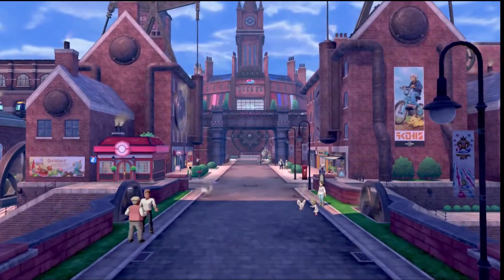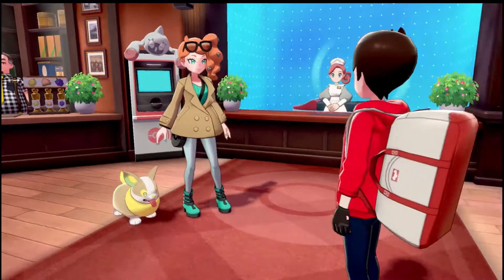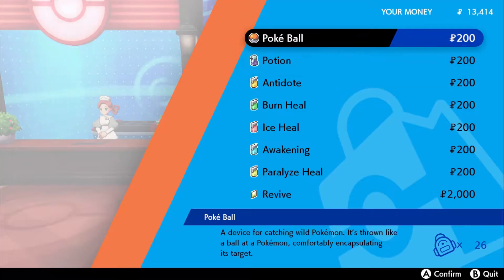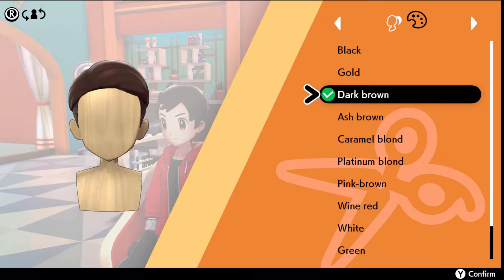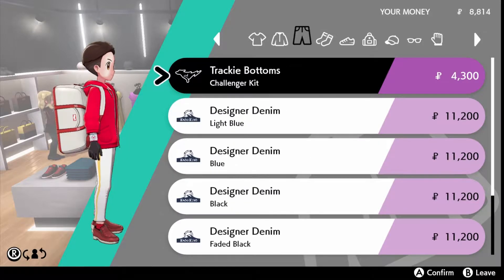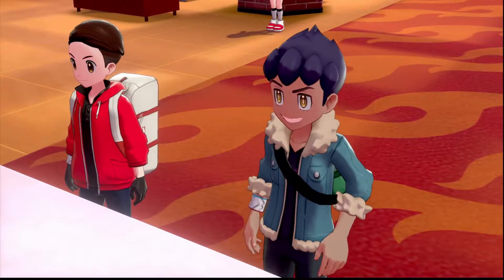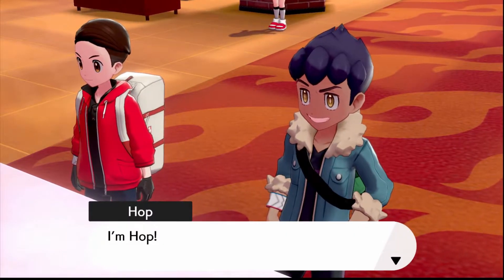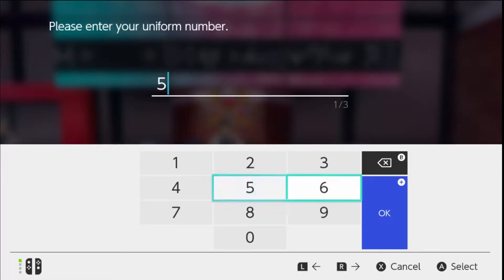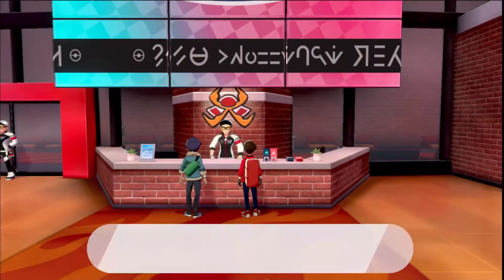After catching Stuffy, I made my way to Motostoke where Sonya showed me how a Pokemon Center worked. I grabbed some Pokeballs and potions on my way out and got a well-deserved haircut and some more drip. I hate myself. Then I picked the number that will define me for the rest of the game — and surprisingly it wasn't 69 or 420. I picked 53, my favorite number.